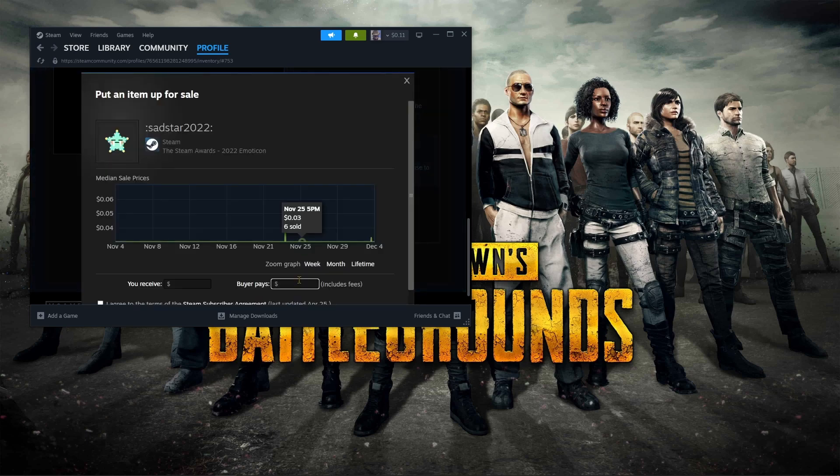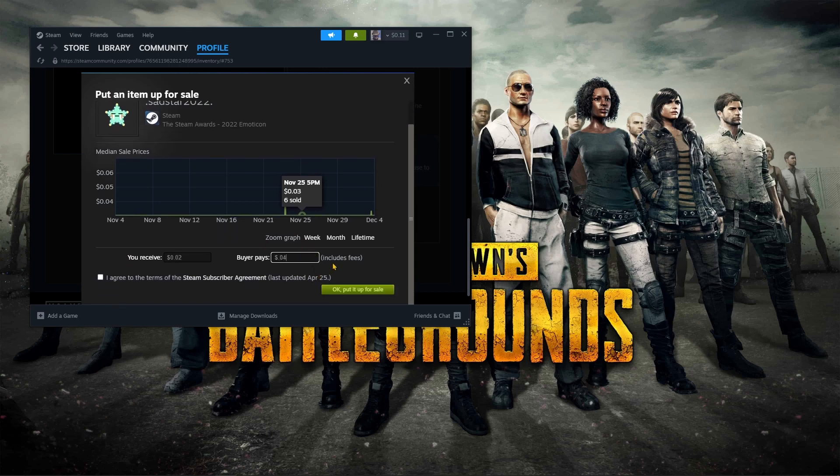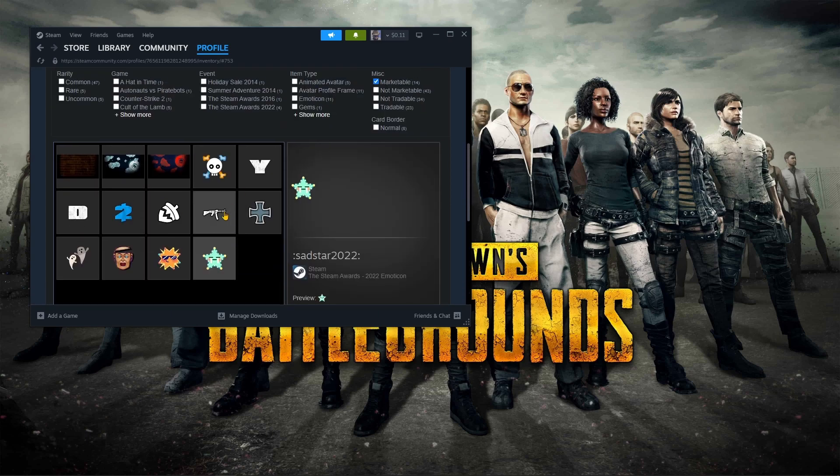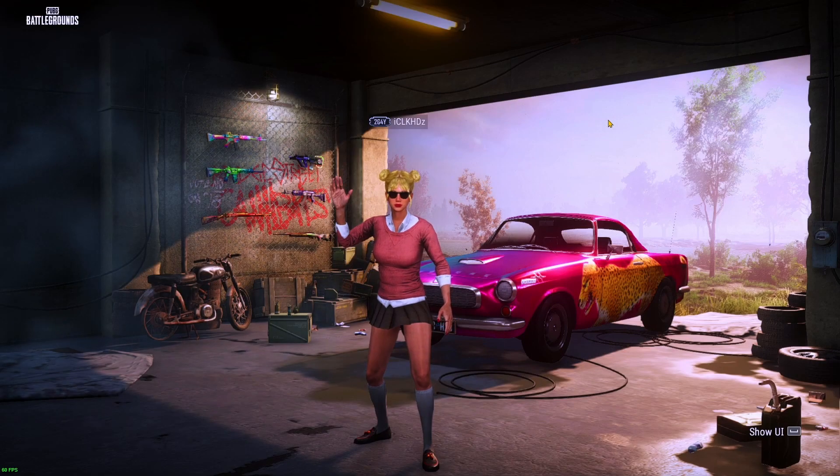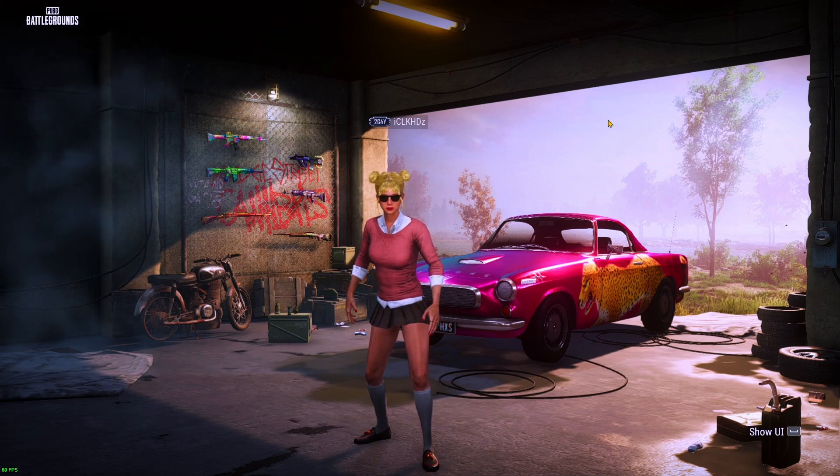There are probably thirteen thousand people selling these for five cents, so to sell right away you'll have to undercut them and sell for four cents. There is a transaction fee that Steam takes, so you'll only get about two cents for that. But if you've got a dozen items you don't care about and sell them all, that'll give you plenty of money to get yourself a couple of these outfits. That's option number one.